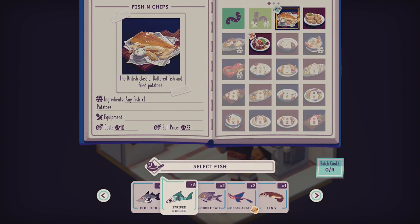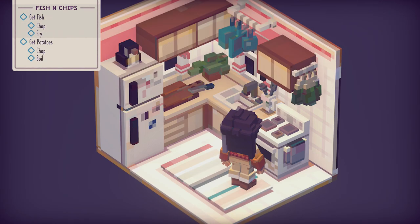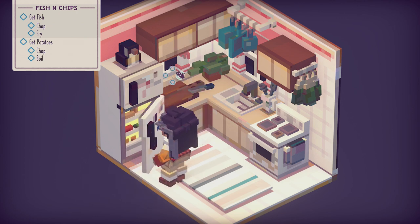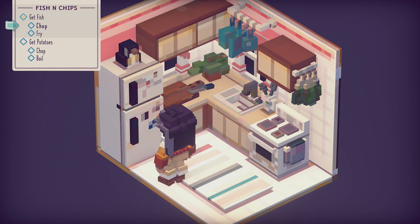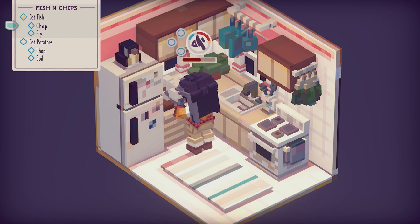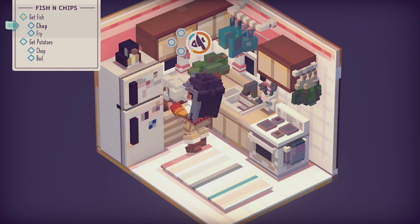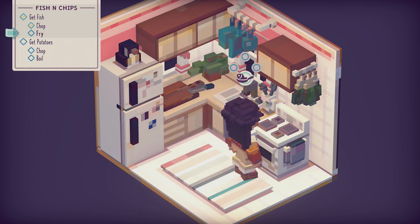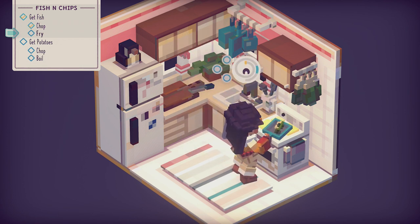Let's see if I can cook up a storm. We're going to use a ling for this. We need to start by getting it out of the fridge, and then we need to chop first. I missed my cue there — I got it the second time, so that's good. Now we need to fry it. I need to get used to these mini games — not quite used to them just yet.